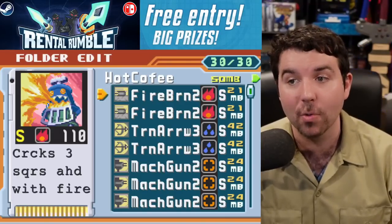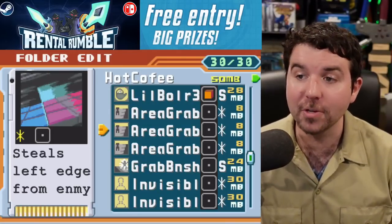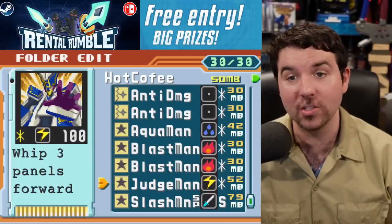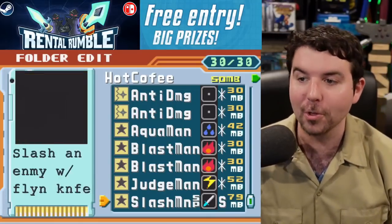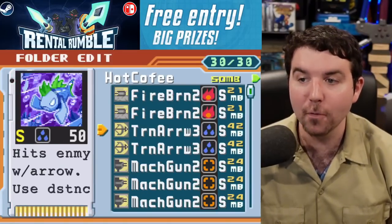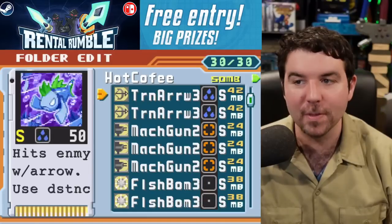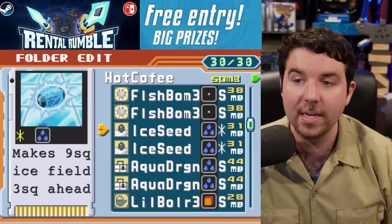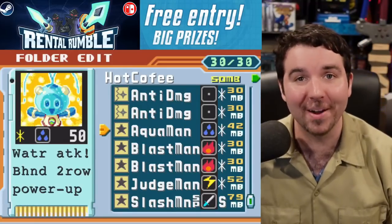Fireburn 3 helps trap the opponent in place, cracks panels, deals solid damage, and gets rid of Tomahawk. This folder has great positioning tools — Grab Banish and Judge Man. Judge Man is great because if you flinch the opponent, you can pierce through the flashing, stun them, and set them up for the Lil Boiler attack. Slash Minus P is solid damage, and Aquaman can freeze the opponent with his range from the back two rows. The downside is the Lil Boiler is kind of hard to connect with, and without those combos, the rest of the damage output is a little weaker. A really fun folder, and pretty popular among those who've already registered.